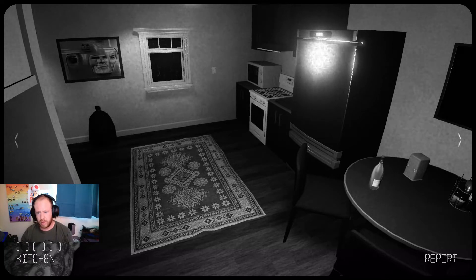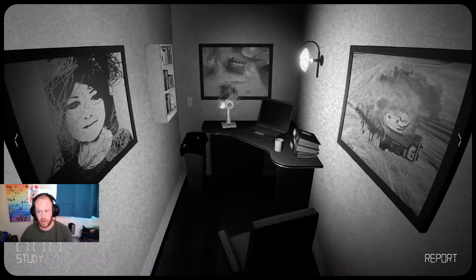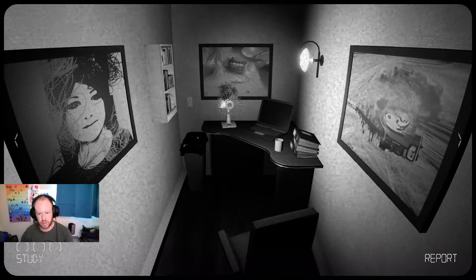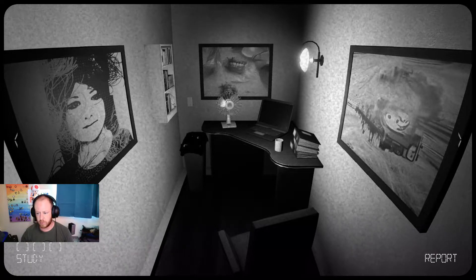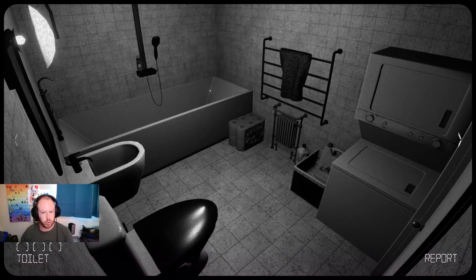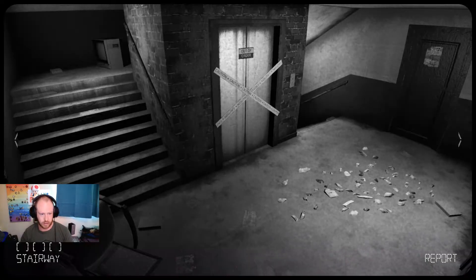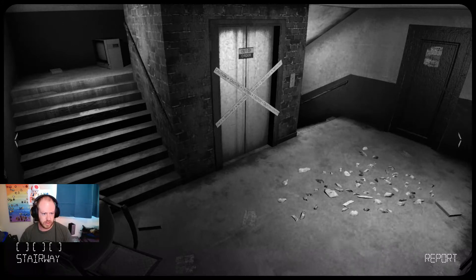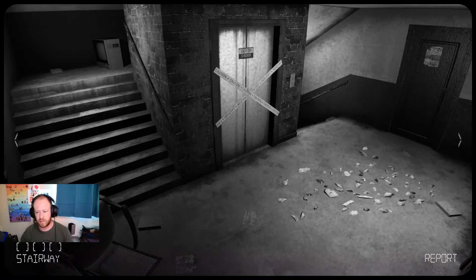I'm blocking a bit — I need to pay attention to where my camera is. Fan's on, cup, three binders, laptop, trash can, books, paintings, one light switch. We have a shorter amount of time because there's a lot more rooms in these levels — there's technically two things up there, some stairs, some chairs, crap on the floor, a book, and a door. An elevator, okay.